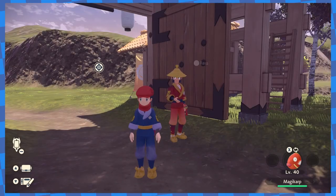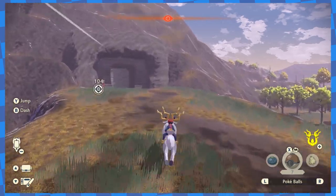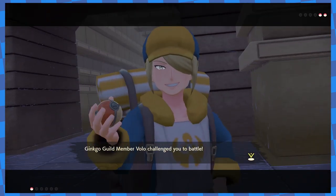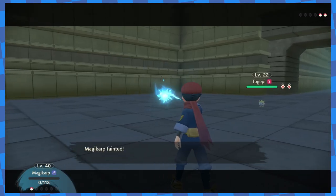I decided that from this point on, I'd try losing every battle before fighting it seriously to see which ones let you continue the story that way. After all, if I didn't have to spend time draining Splash's PP and dealing with constant healing, I didn't want to. With Akari out of the way, I headed out to the Crimson Mirelands. In the Crimson Mirelands, I started by heading to the ruins where I spoke to Warden Calibur. Volo appeared and challenged me, but as it turned out, you can lose this one too. So I threw the match with pleasure.